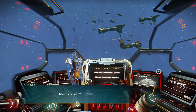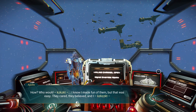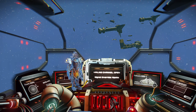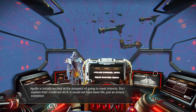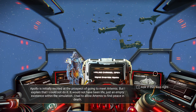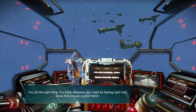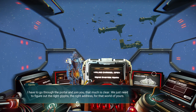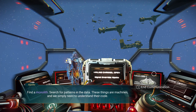Says Apollo: I don't know how — I know I made fun of them, but that was easy. They cared. They believed. What's happened to them? Where have you buried Artemis? I want to say goodbye if I can. Tell them of your choice. I tell Apollo that Null gave me a way of saving Artemis, to restore them to a form of life. Apollo is initially excited at the prospect of going to meet Artemis, but I explained that I could not do it — it would not have been life. Just an empty existence within the simulation. I had to allow Artemis to find peace in death. I have to go through the portal and join you — that much is clear. We just need to figure out the right glyphs, the right address for that world of yours. Find a monolith — search for patterns in the data. These things are machines, and we simply need to understand their code and communication.